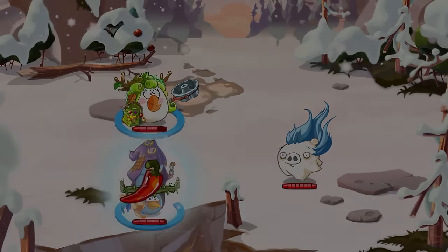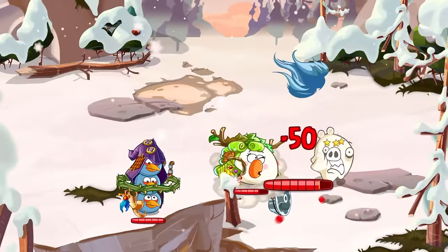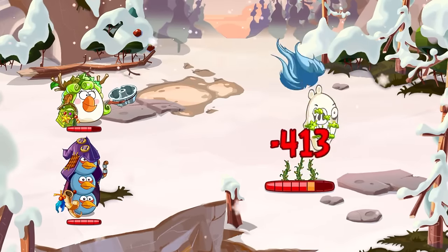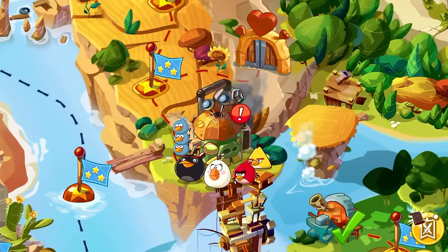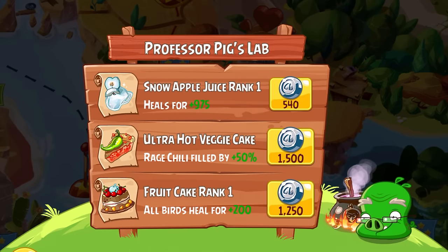We make our way down the mountain. Fighting a Howler is our first task. We choose to enter the battle with Matilda's Druid and the Blues' Rogues, as combined they can deal serious chip damage each turn from their Thorns and Goose status effects respectively. Combining Matilda's healing with the Blues' Chill ability, we can take out the Howler fairly easily. At the same time, we buy a potion upgrade with our Snoutlings, giving us even more potential healing per turn.